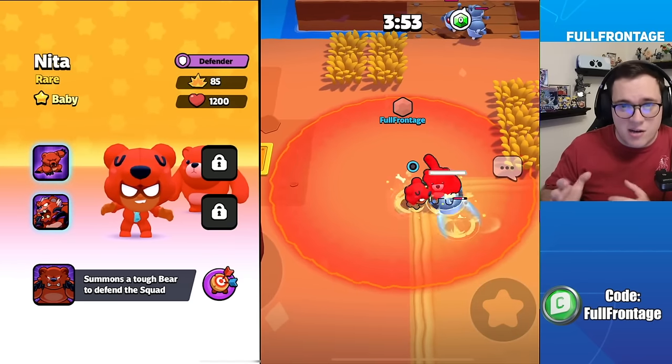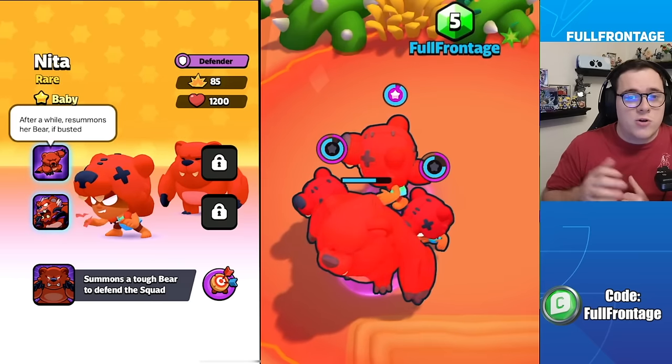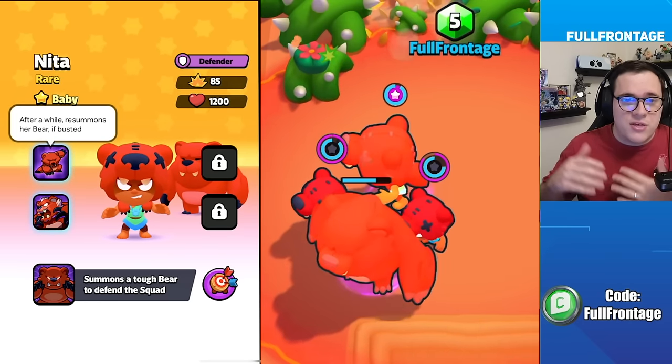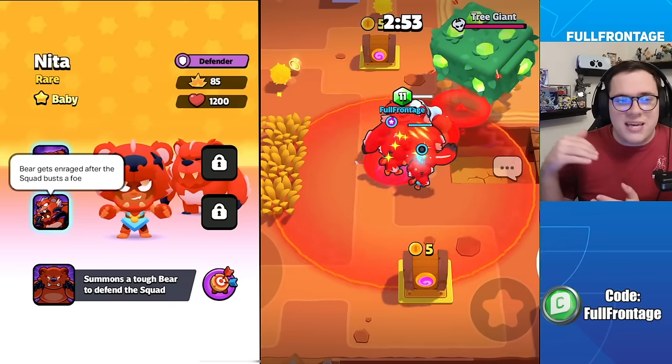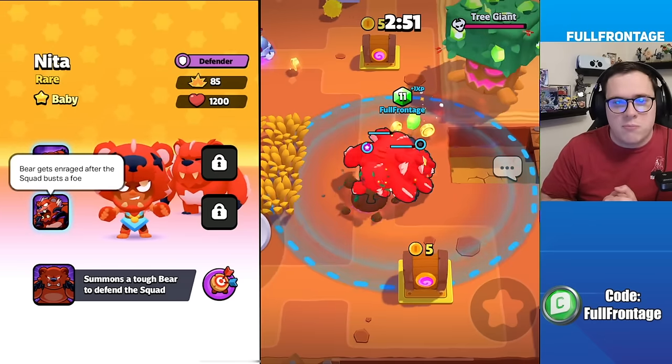In Nita's baby form, she will summon a tough bear to defend the squad. In her classic form, after a while, the bear will resummon if it gets busted. In Nita's super form, the bear will be enraged after the squad busts a foe.